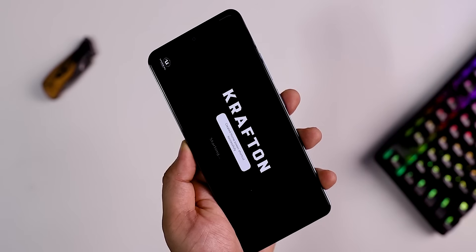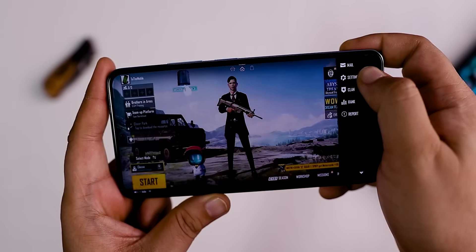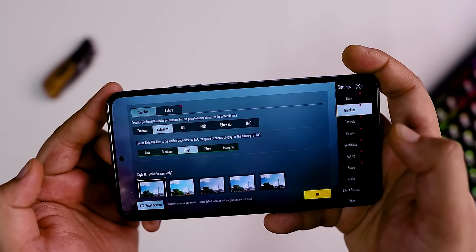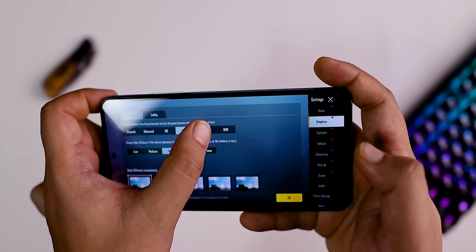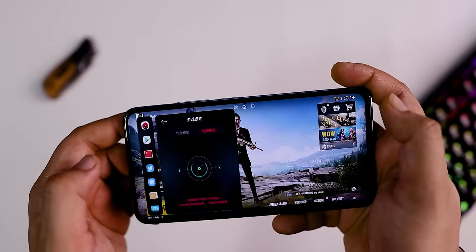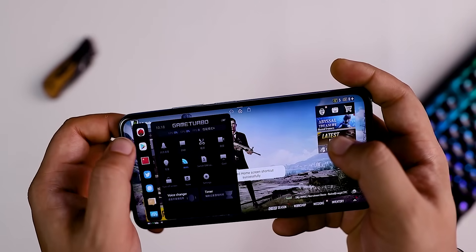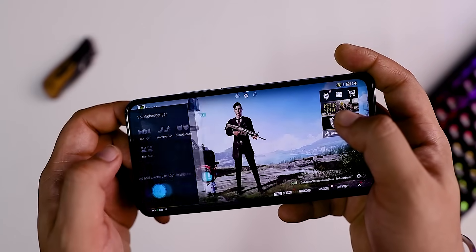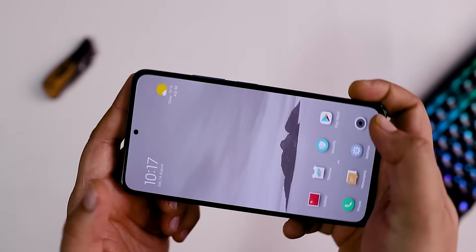I will show you the graphics settings in gaming mode. The options include Extreme, Balance, Extreme HD, HDR, and Ultra HD. In balance mode or performance mode, you can enable whichever you want. On the left side, you can easily access this feature — this is the latest UI.